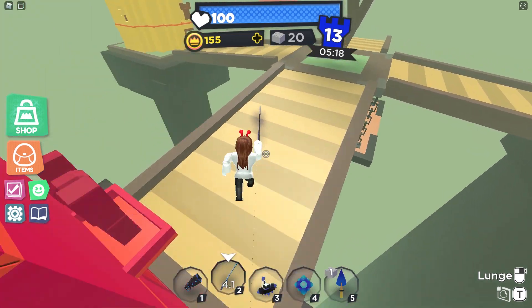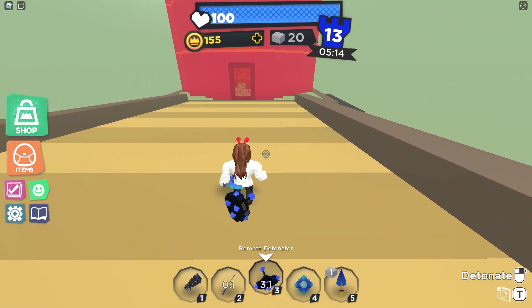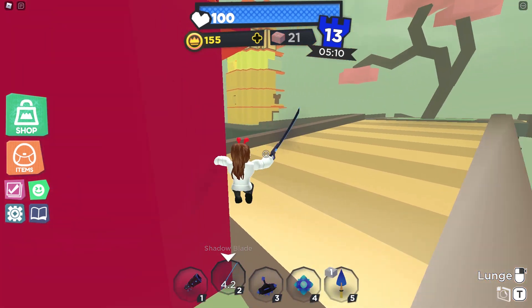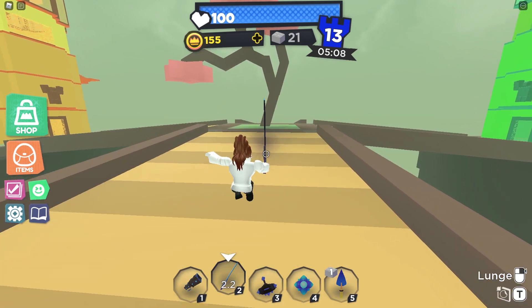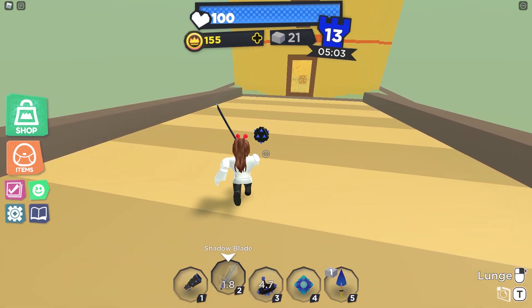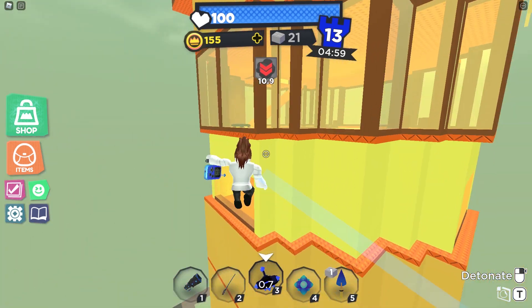Not in terms of damage per second, but in terms of damage per swing — these are the best weapons to choose. Different players have different playing styles which may make certain weapons strong for them but very weak for others. There is no strongest weapon in Super Doom Spire, which is why I make this series to help people figure out weapons of their choice. 17 episodes — it's crazy and just keeps on growing.